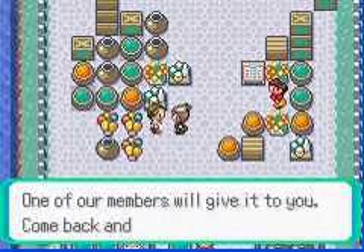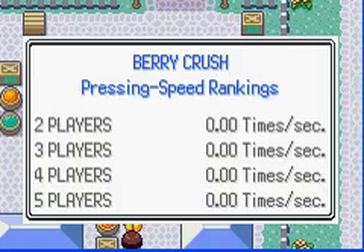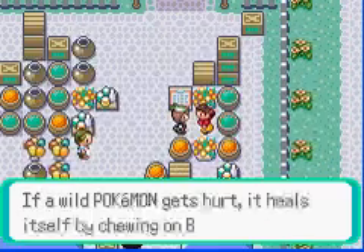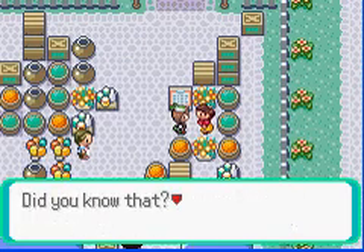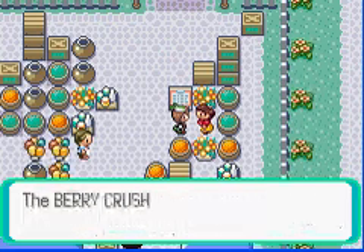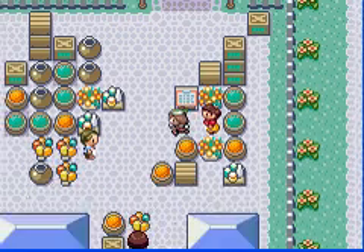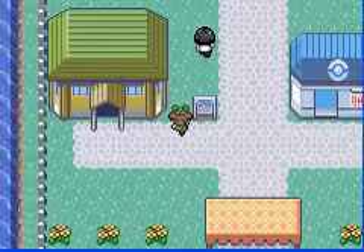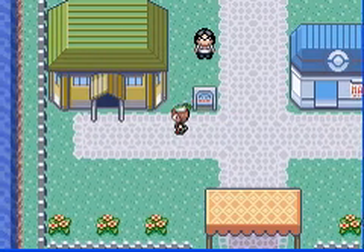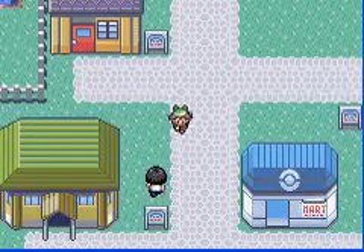Damn, Secret Power. What's this? Berry Crush. Powder Jar — what's this? You have to do this on wireless, which is retarded. This is the Pokémon Fan Club. I know the name's right here. The fan club's just corny.